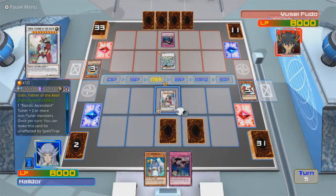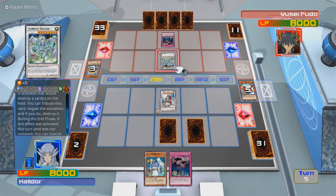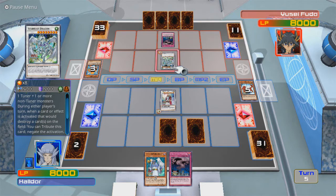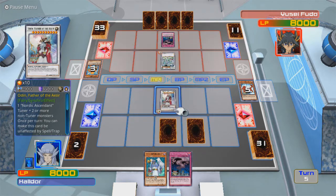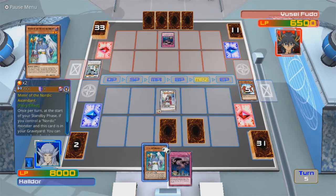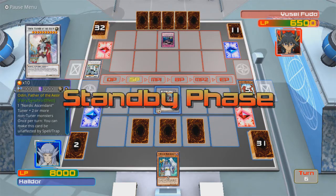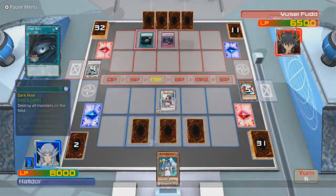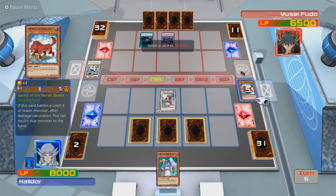Now it's time for you to have some fun. You can just use this effect no matter what. During either player's turn, when a card or effect is activated that would destroy a card... okay, well, it can't negate an attack — that's good to know. Let's see you stack up to this! I do not think you can! During the end phase, if this card is destroyed by battle or card effect and sent to the graveyard, banish one Nordic Ascendant Tuner from your graveyard and special summon this card. So I gotta keep my Ascendant Tuner in the graveyard.